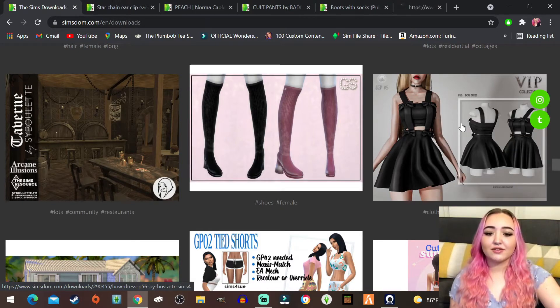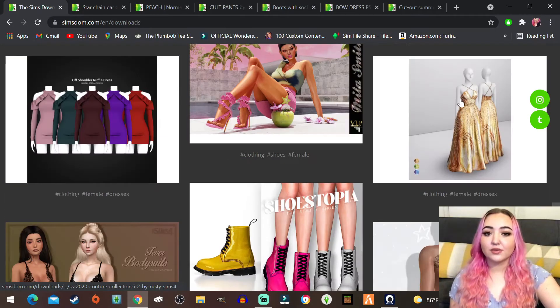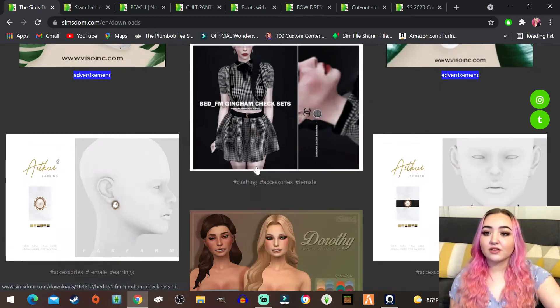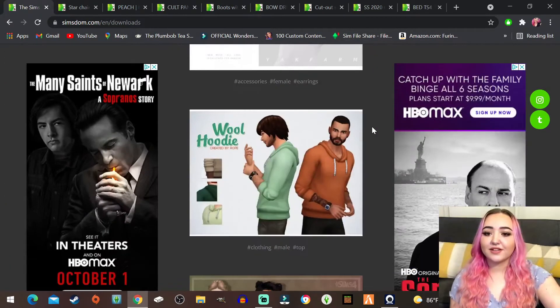I'll get everything from this collection, why not. Same with the summer dress - it looks maxis but that's fine. Look at this gorgeous evening gown. Are my sims ever gonna wear it? No, probably not, but I like to have it in the game either way. This is kind of cute too, I suppose we'll grab that. I have so many jewelries so I don't want to get it unless I absolutely have to have it.